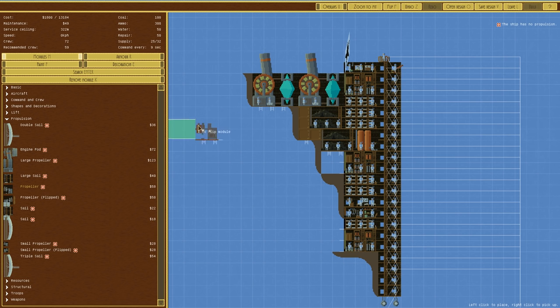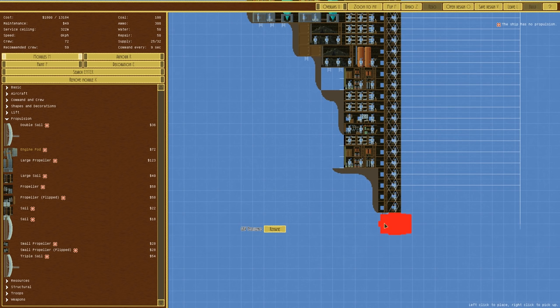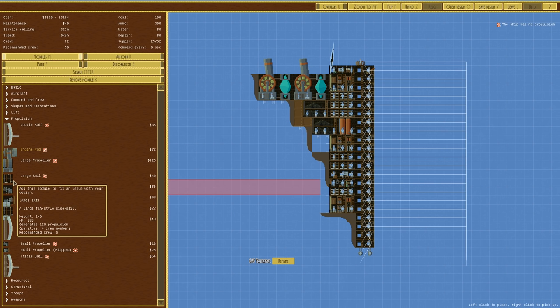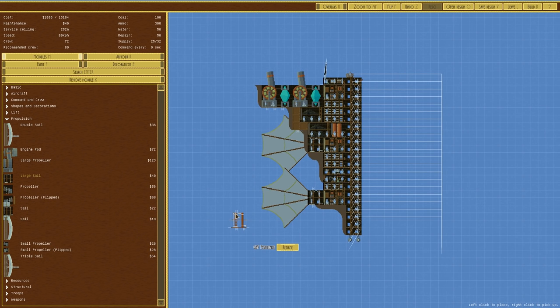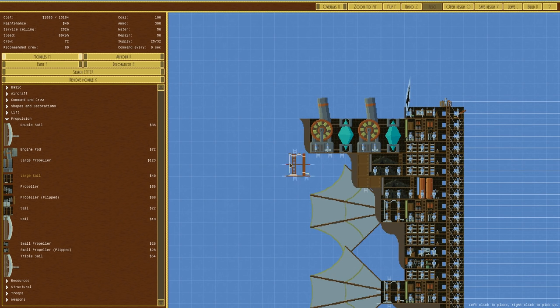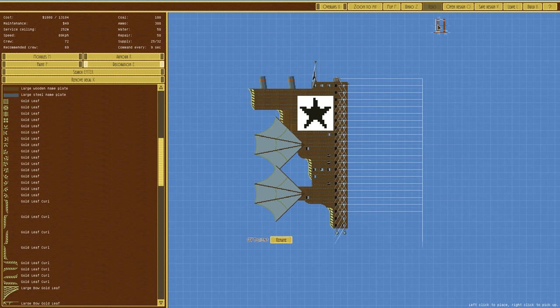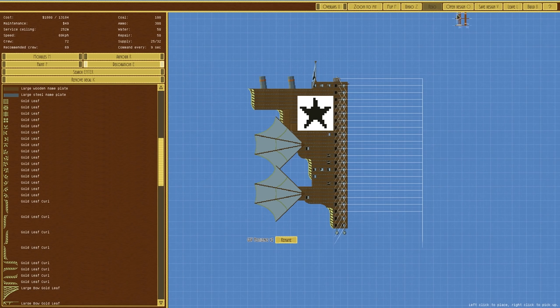An engine pod down there is tempting but there's no coal up here. Just for the sake of only doing one change at a time we'll keep it as is - we could even put one there for more speed. Save design, save as v2 - why not, it is technically version 2.